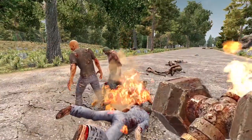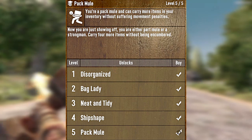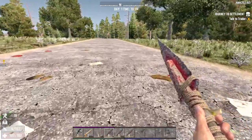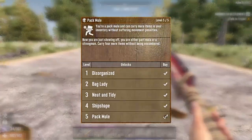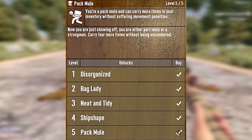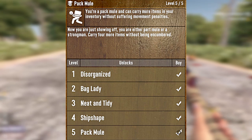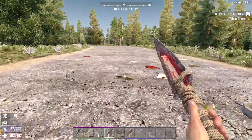The next strength perk we need to take a look at is Pack Mule. You're a pack mule and can carry more items in your inventory without suffering movement penalties. Encumbrance in 7 Days to Die can be a serious problem — it slows you down and makes you an easy target for the zombie jerks. The Pack Mule perk is pretty straightforward and will help take care of that. There are five levels: the first two add three storage slots to your backpack, and levels three, four, and five add four slots. By maxing out Pack Mule, you will completely unlock all slots in your backpack, meaning you will never have an encumbrance issue.